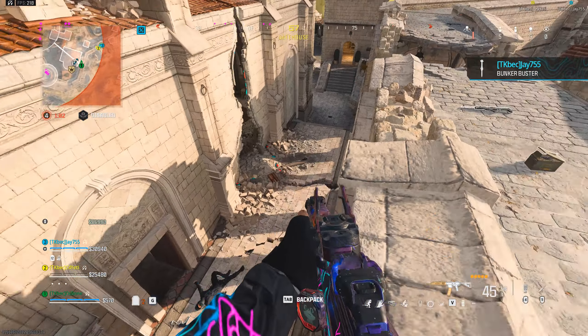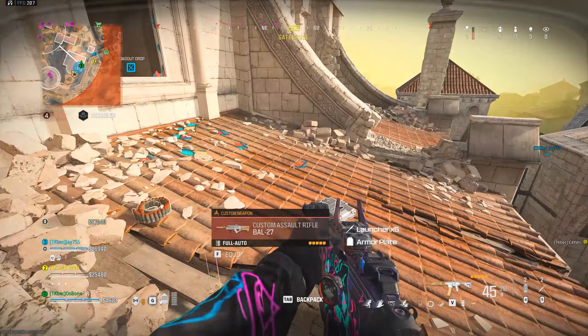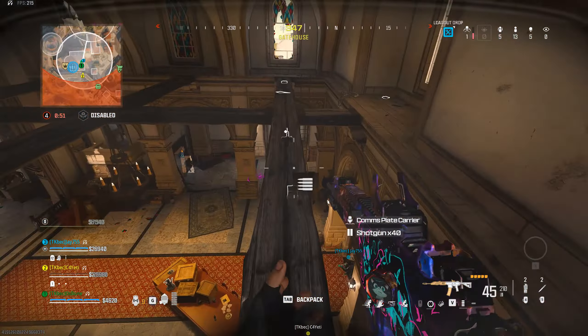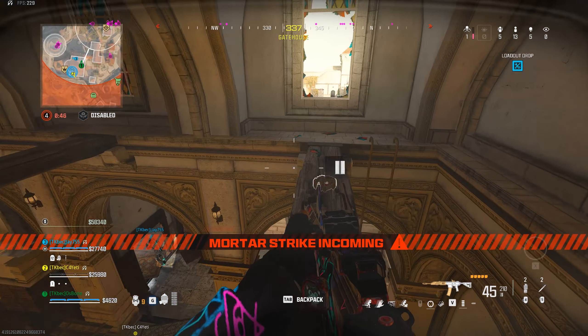Nearby target designated for friendly. Missile strike — enemy station deployed.